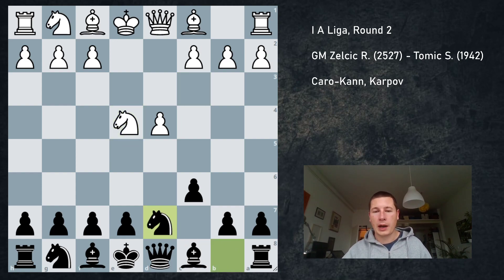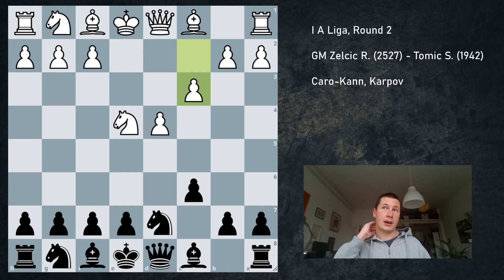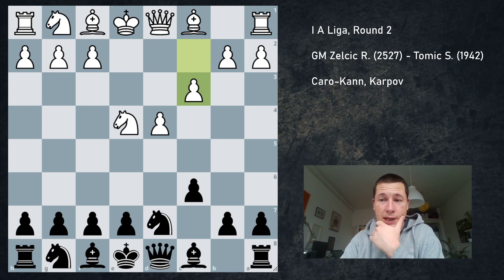I was preparing mostly for Bd3 with Ng5, or Ng5 with Bd3. I didn't think he would play Bc4, and I also wasn't expecting Nf3. But he surprised me with c3, which is definitely the most passive option. There is basically no theory here. White is saying, okay, I'm going to allow black to equalize and try to outplay him in an equal middlegame. And that's a very good strategy for a grandmaster playing against such a low-rated player as I am.